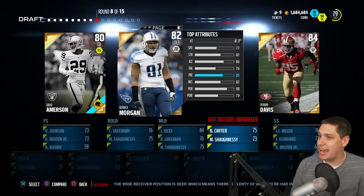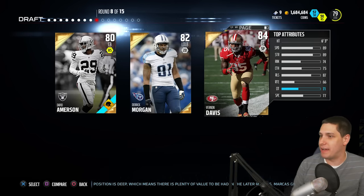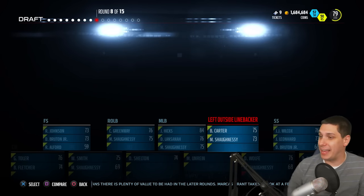I, J, K, L, M — Derek Morgan is our next player. 77 speed; this is a weak one. I wish I could have drafted Vernon Davis because I really like using him. David Amerson is actually pretty good too, but we do have to go with Derek Morgan based on the alphabet game.